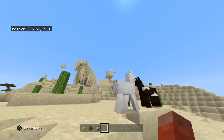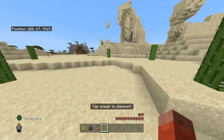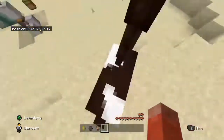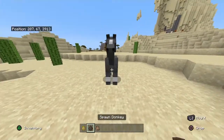Hey there everybody, in today's video we are going to be looking at how to tame a horse. So in order to tame a horse, you're just going to have to left click on it and make sure there's nothing in the hand which you are clicking on it with. Usually it takes a few tries, so if I spawn another.